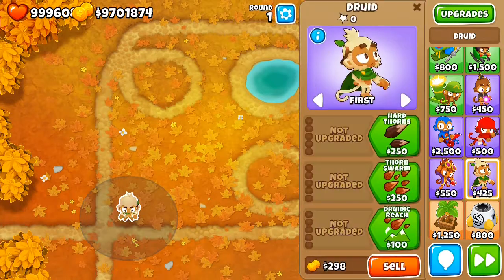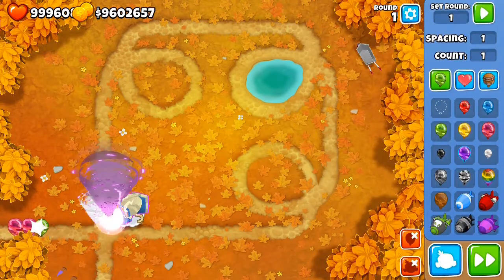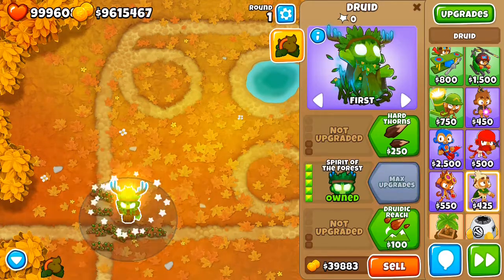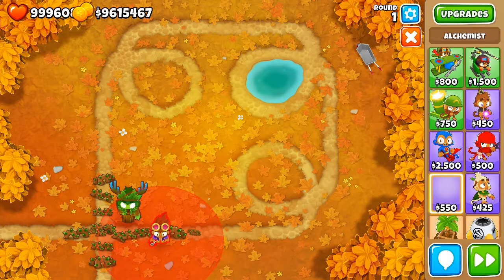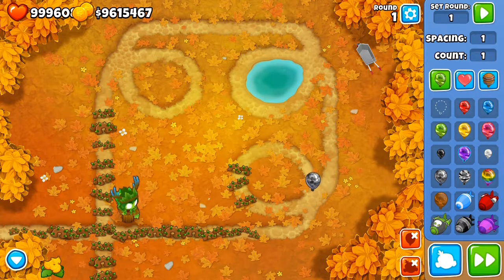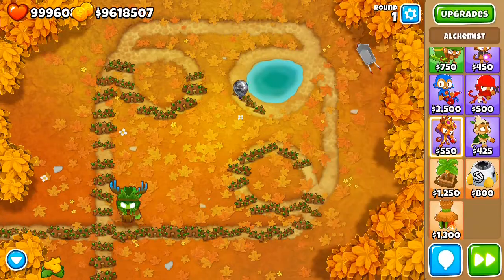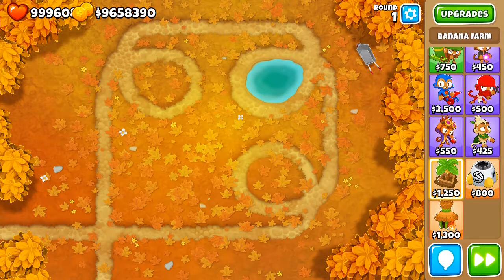The Druid has two different ways to detect camos. The first is with the fifth upgrade in the first path — with this upgrade the Druid gets camo detection. The second way is with the 0-5-0 Druid — the vines that grow on top of the path can actually pop every kind of balloon. It doesn't matter if they're normal or camo bloons; the only bloons immune to the vines are lead bloons. You can spawn a bunch of camo ceramics and they're all popped just by the vines, even though the Druid itself isn't attacking them.